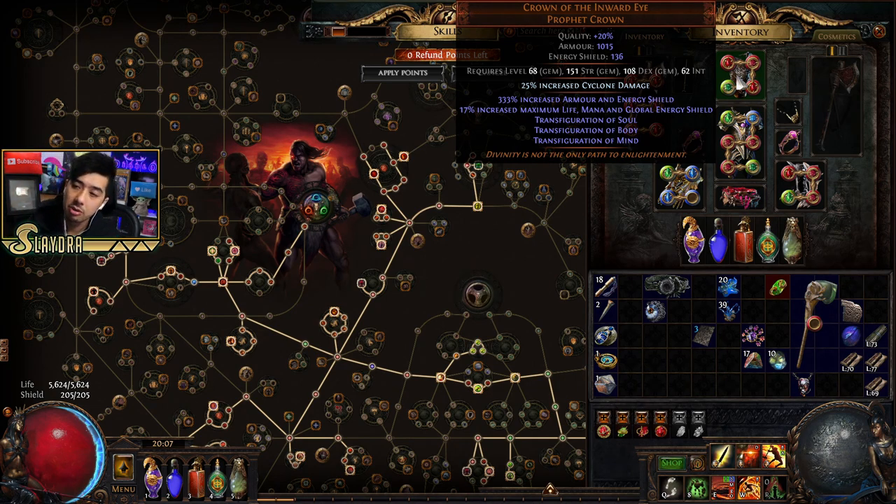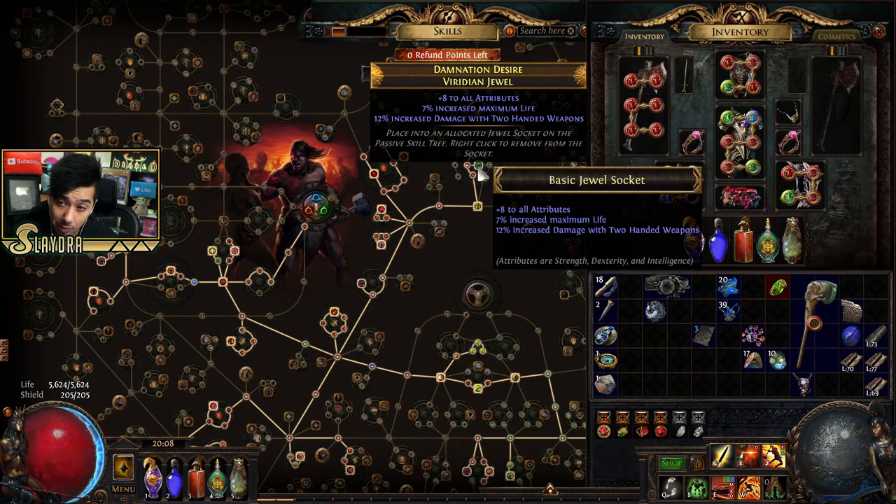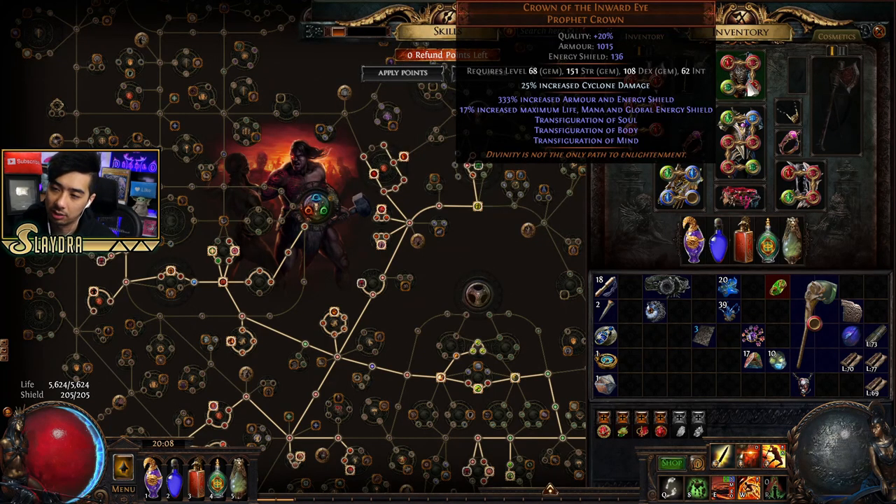Crown of the Inward Eye grants Transfiguration of Soul, Body, and Mind. What that does is increase your damage at one-third the value of plus maximum health. So if I have 100 maximum life, I'm getting 30% of that value as bonus damage. On top of that it gives increased cyclone damage and increased maximum life, mana, and global energy shield. Abysseus or Sarcon are still great options too.